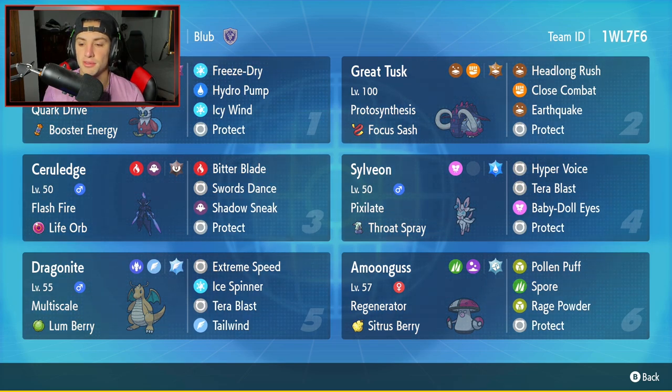The final Pokemon is Amoonguss — the little Pokeball Mushroom Pokemon, great for the support side of things. It's got Regenerator, Sitrus Berry, Pollen Puff, Spore, Rage Powder, and Protect. If you want to rent this team yourself, the rental code is at the top right hand corner. Let's hop on that ranked double ladder and grab some wins with this Life Orb Cerulege team.